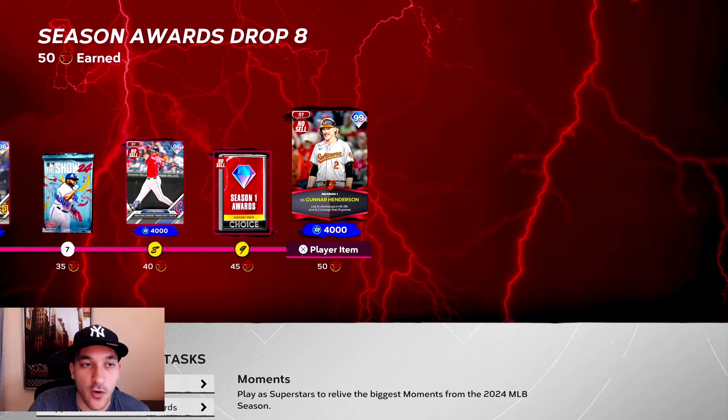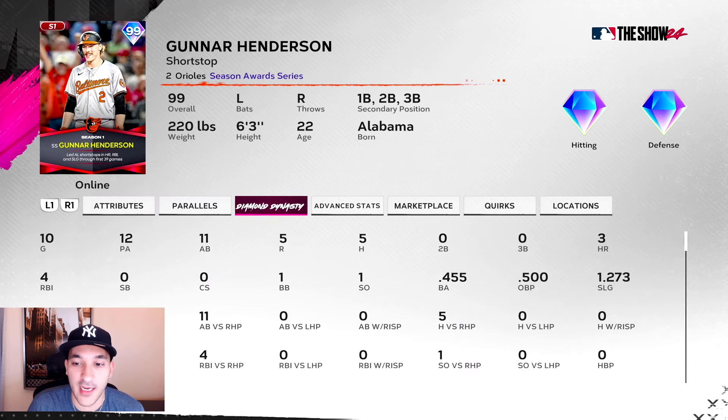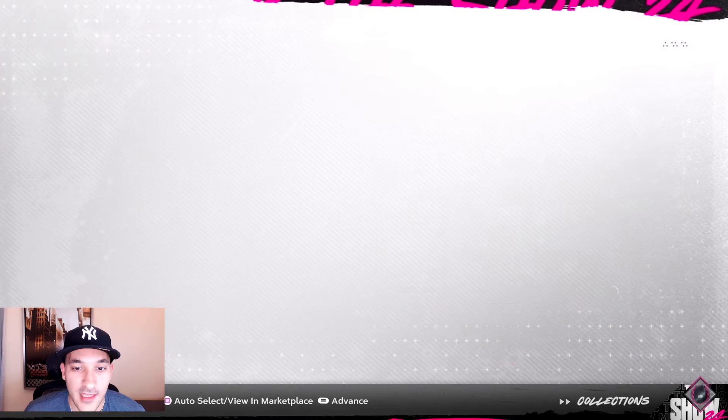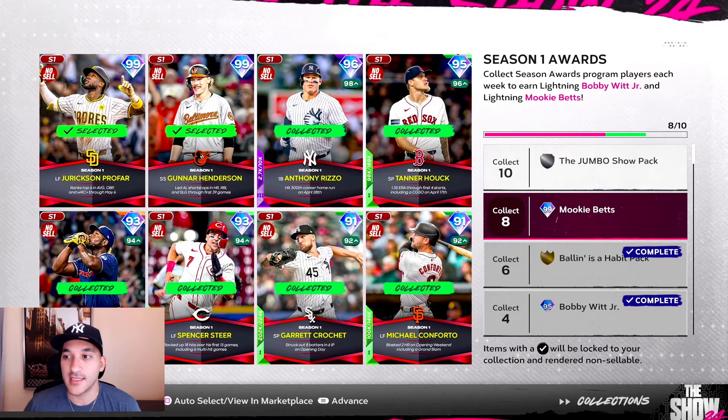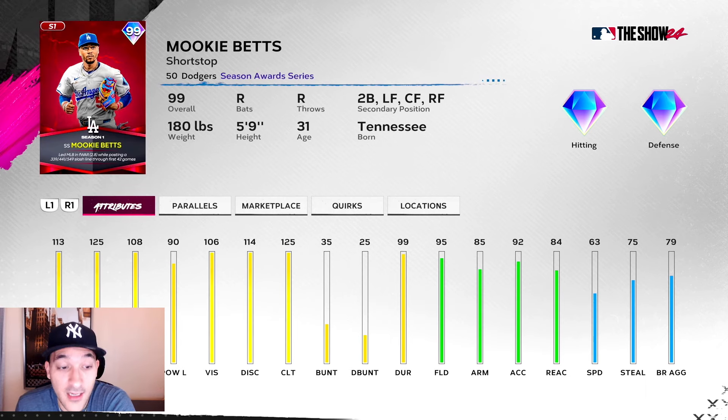For other programs, we got the Season Awards for drop 8. While doing the event we were able to get one of those Season 1 award packs and get Gunner Henderson — a 99 with great contact and power numbers and good defense. We used him a little during the event and he looks pretty solid. Now that we have that, we can go ahead and collect the last two Season 1 award cards and that's going to get us the 99 Mookie Betts card.